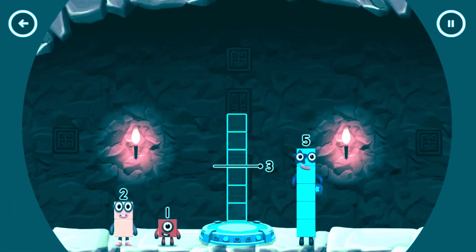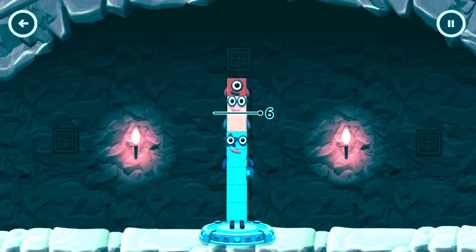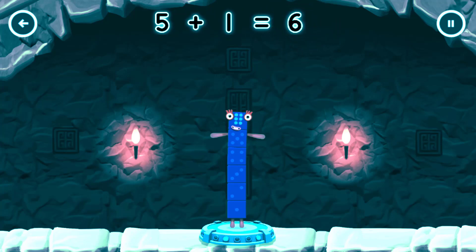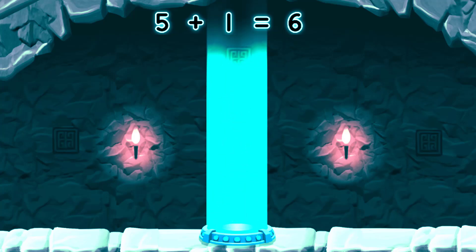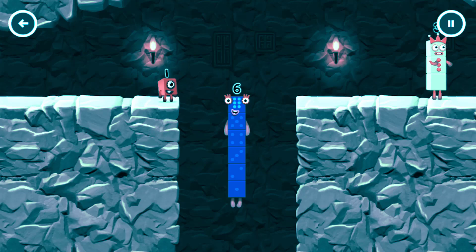Tap to start. Add number blocks to me. Six. Five. Five — you've got too much there. That's right. Five plus one equals six. And six in the mix.